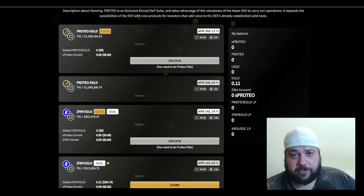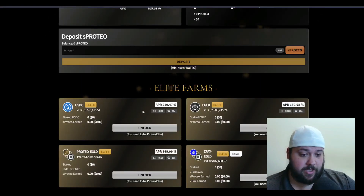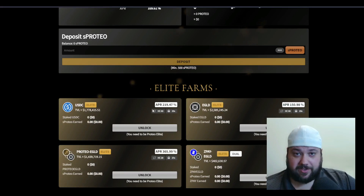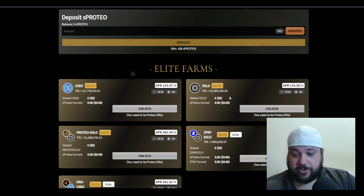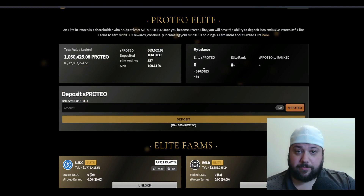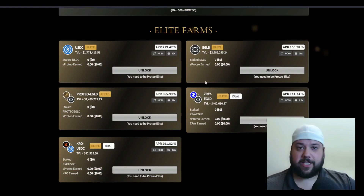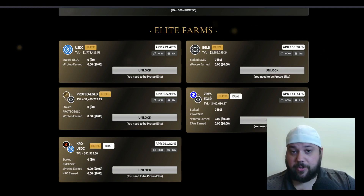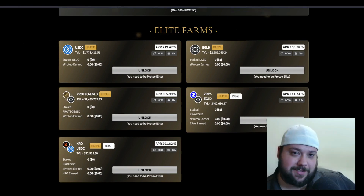Make it your own, guys. There are different farms to work with, and eventually you're going to see all the same pools that are on the MiraDex as well. If you're Elite, you can use your USDC pool to make more USDC and your eGold pool to make more eGold. If you need more Proteo to fit more into these pools, you can keep stacking up your Elite Proteo farm. Set goals — like how big you want your USDC farm, eGold farm, and sProteo farm to be — and just keep growing your LPs. There are so many options here, so make it your own. Happy farming! Smash that like, thank you for listening, and leave your thoughts in the comments.